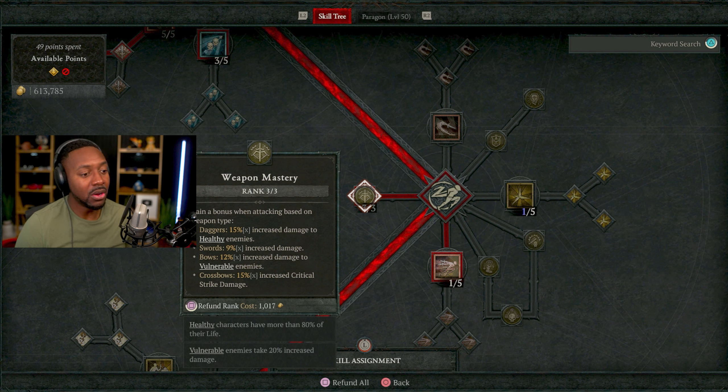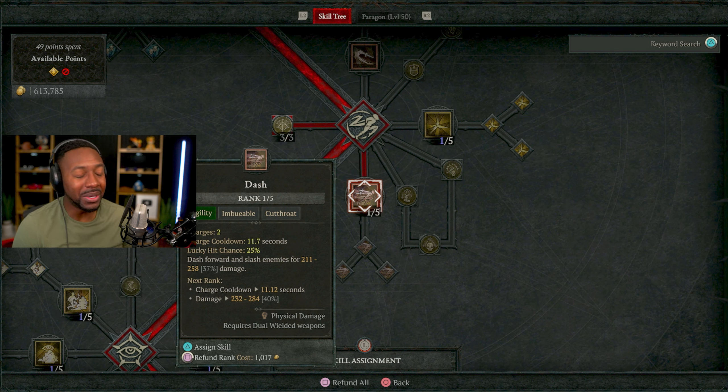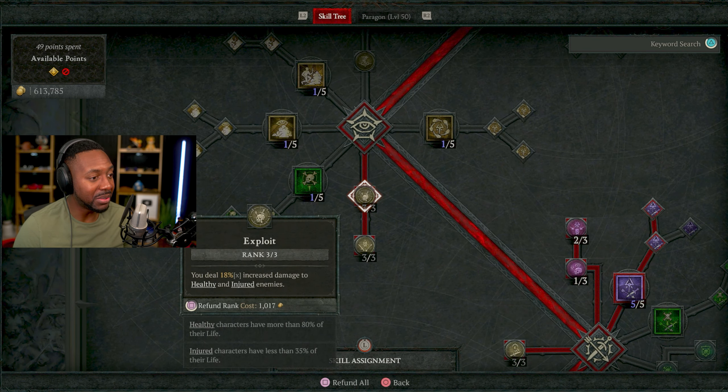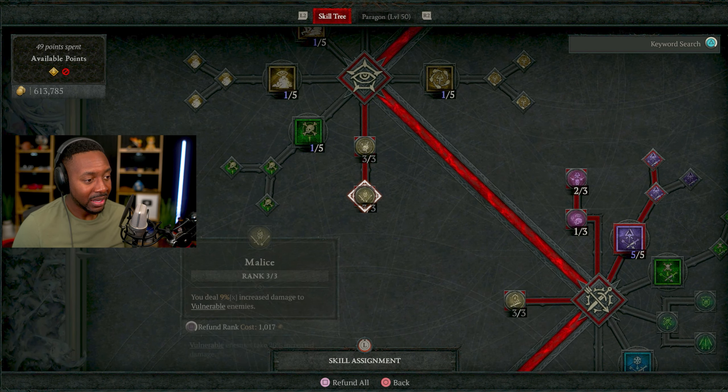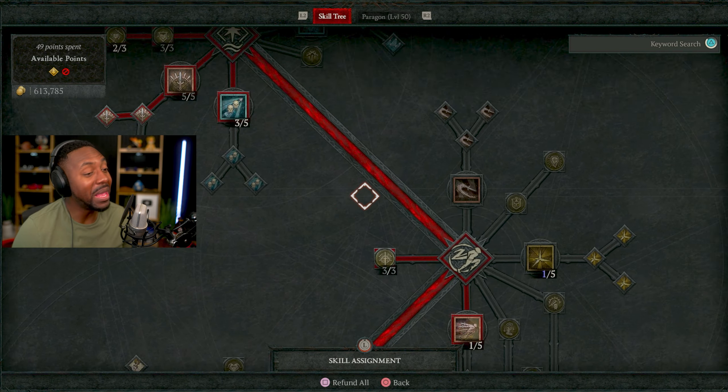I have a dagger/sword damage passive that increases my overall damage by 9% against healthy enemies — just extra damage. I only have one level of Dash since mobility isn't a big focus here; I just use it to dodge a big boss attack when needed. Down here there's the Exploit passive, which gives 18% increased damage to healthy enemies — those at 80% or more health — and also to injured enemies at less than 35% health. It's an amazing passive.